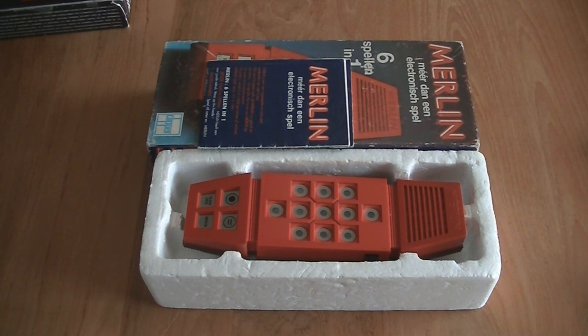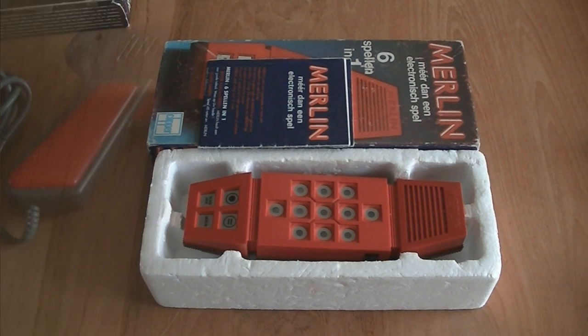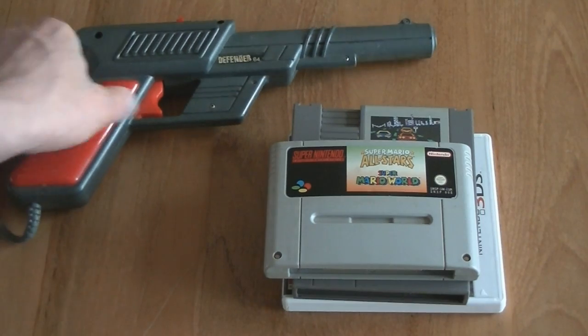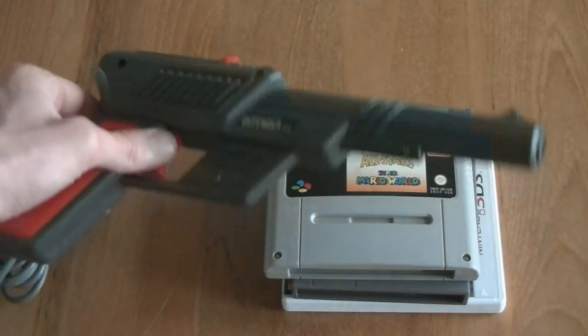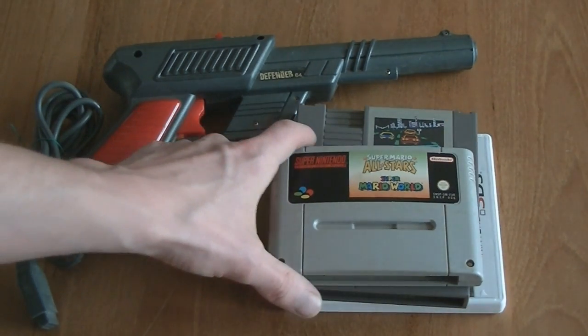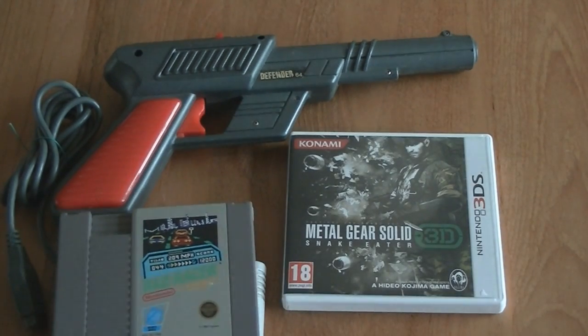Then there's some stuff that I got in this week, because this was it for the flea market. Some random stuff before we get to a big set of Atari 2600 cartridges. It's been a slow week because of tax season and a big purchase I had with PlayStation 2 press kits. This is a Defender 64, which is a Commodore 64 light gun — though seeing the connector I think it also works on an Atari 2600. Super Mario All-Stars Super Mario World combo cartridge. Red Racer for the NES. And Metal Gear Solid Snake Eater 3D for my personal collection.